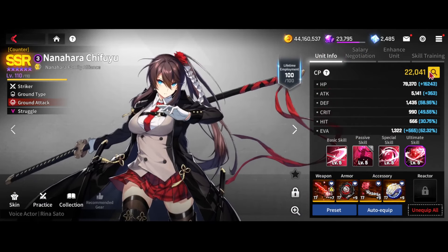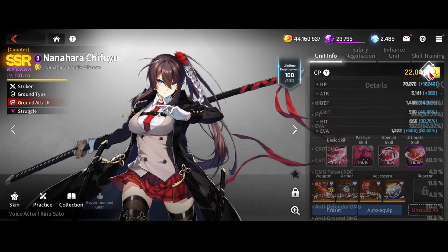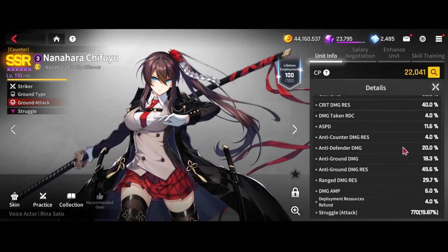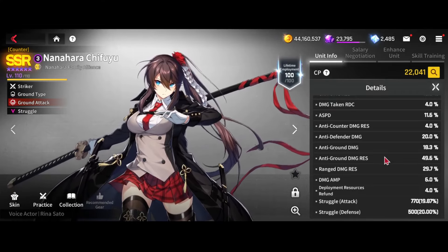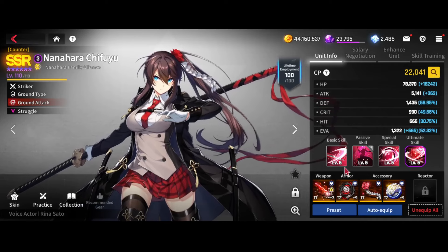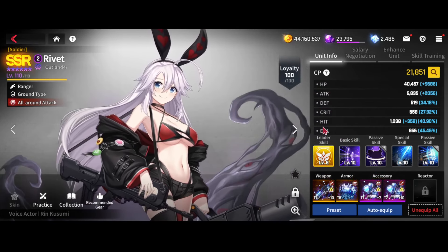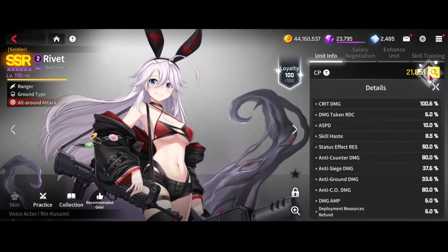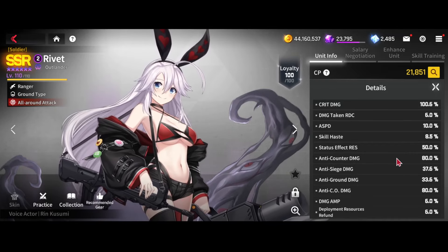Chifu I have on HP HP — this isn't really an optimized build. She doesn't need this much ground or total res in general, and then she has her EE.